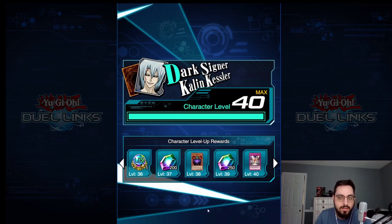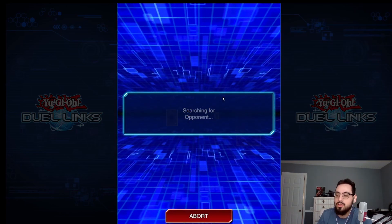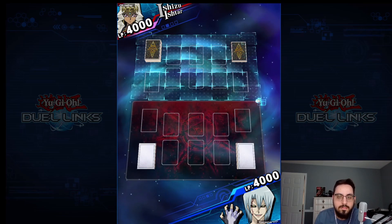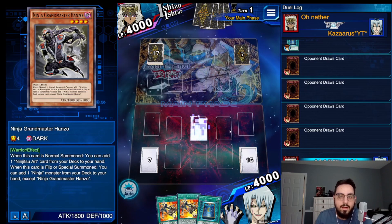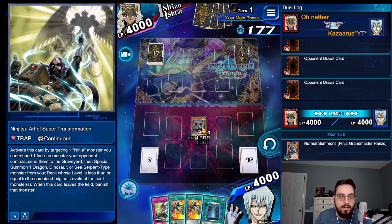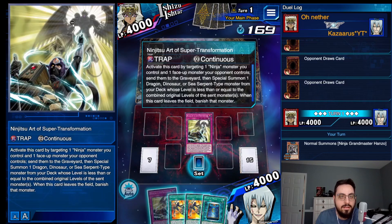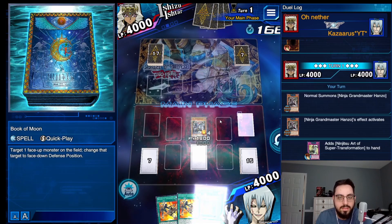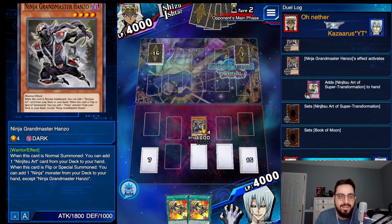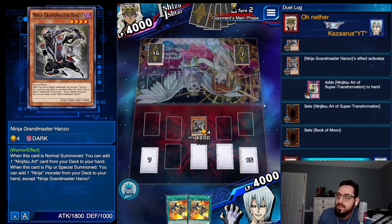Let's do one more — I want to get one more Hanzo play going on, show that off one more time, because it is a Ninja Infernity video. We're going to see Shizu Ishtar, going first. Give me that Hanzo. Nice! That's what I'm talking about. I'm going to add the Ninjutsu Art of Super Transformation. Hanzo in the front, Karakuri Merchant, and Dark Horse in the back. This will summon a dragon, dinosaur, or sea serpent — Yellow Dragon Ninja is a dinosaur for whatever reason. All of the weird Ninja Grandmasters are just strange types.